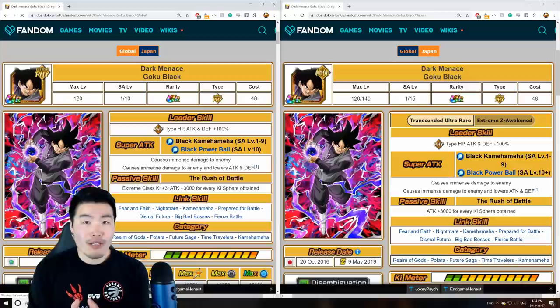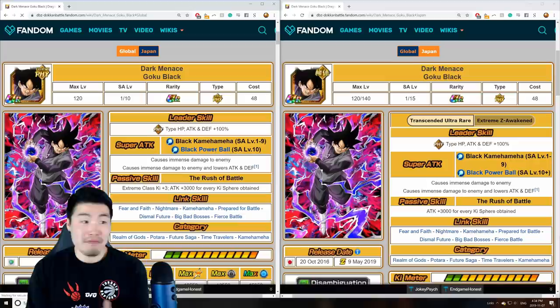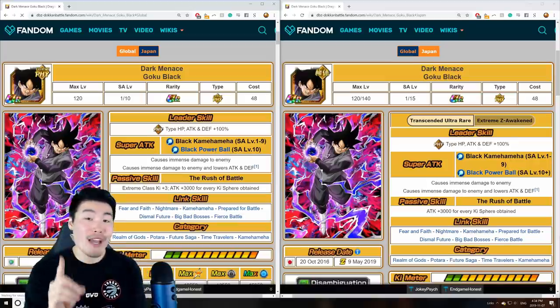And that alone is already a very unique characteristic. Since, generally speaking, with a few minor exceptions out there, a unit for Global and JP should be identical. They should have the same stats, the same passives, and everything should just be the same. But that's not the case here, which is already pretty crazy.